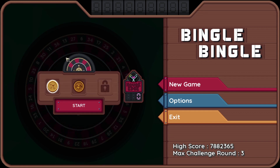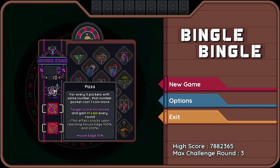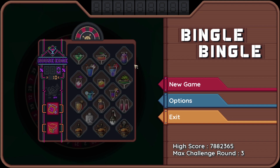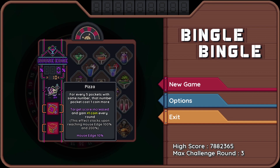Second, I still have yet to beat this game with the Archer class, but I think I'm comfortable enough to try House Edge with it again — even though I've already played House Edge with the Trickster class. I don't know if I've seen the target score increase and the additional coin every round, but this effect stacks upon reaching House Edge 100% and 200%. It's at 10% right now.